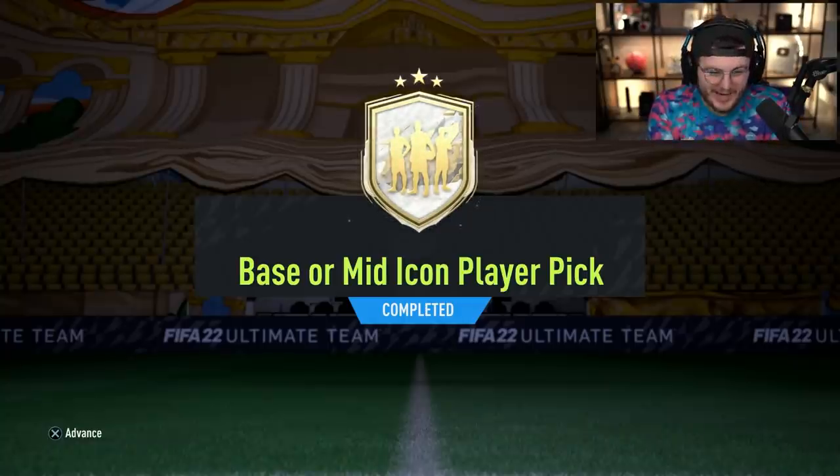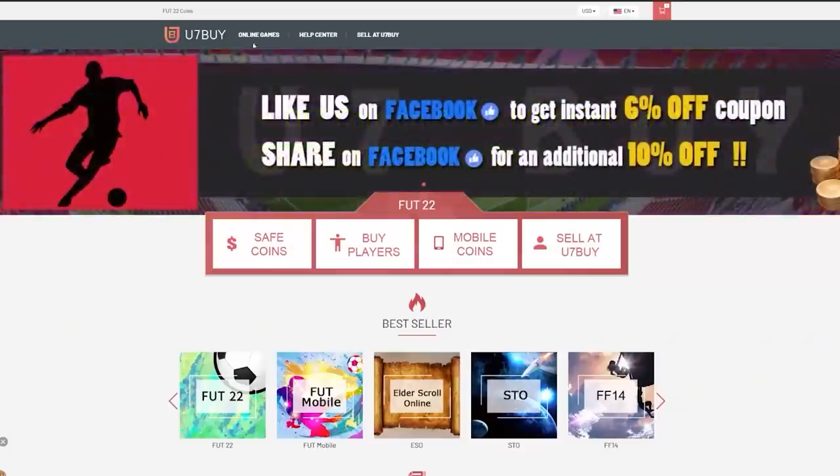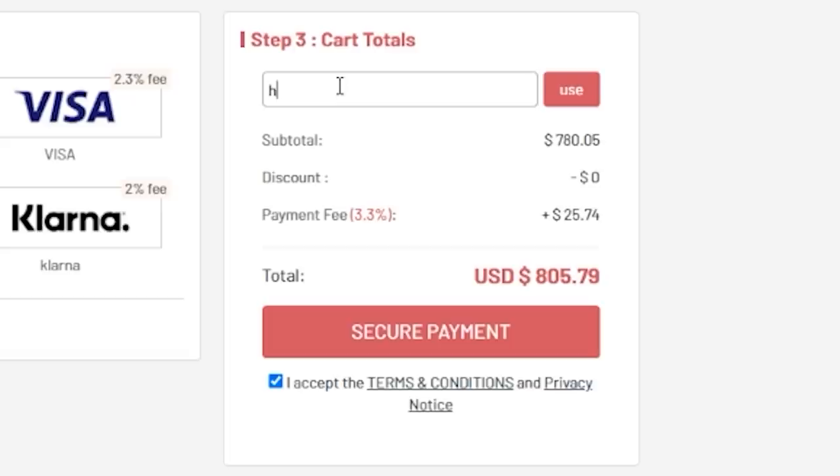EA just dropped repeatable base or mid icon player picks, and we're going to open a bunch of them and hopefully get some good icons. For cheap, fast and reliable FUT coins, check out u7buy.com — there is a link in the description. Use the code HABER to get yourself a discount on all of your orders.